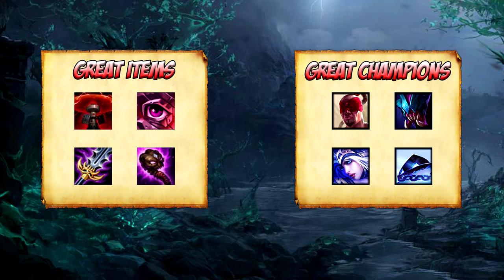Since tracking Evelynn's movement around the map is the most important thing to do when it comes to preventing ganks, any champion with an ability that is able to gain vision over either the enemy's jungle camps or just Evelynn in general will be a solid pick. Ashe has this in her kit with her Hawkshot, but you can also look at a champion like Twisted Fate who is able to gain vision over Evelynn with his ultimate.